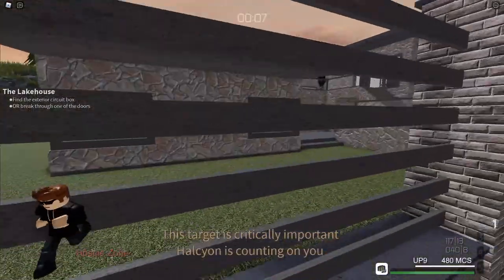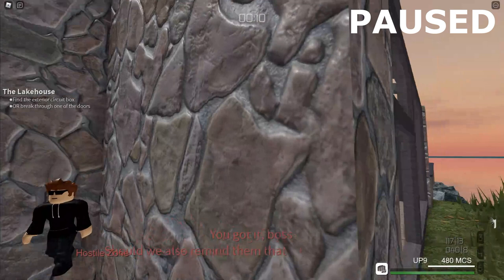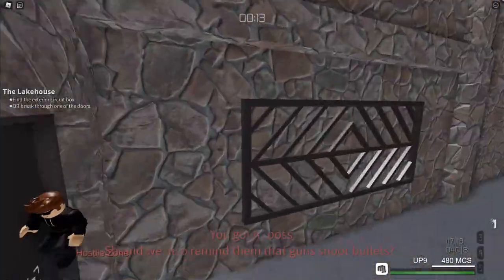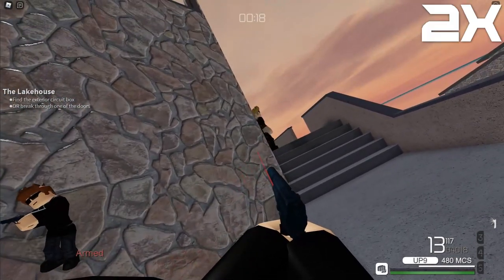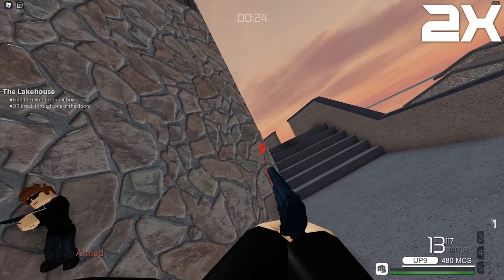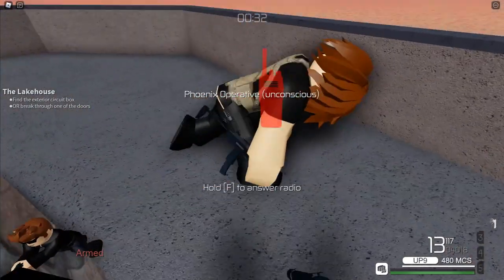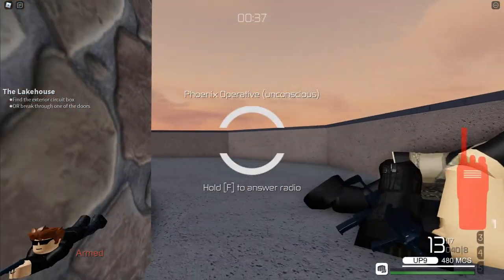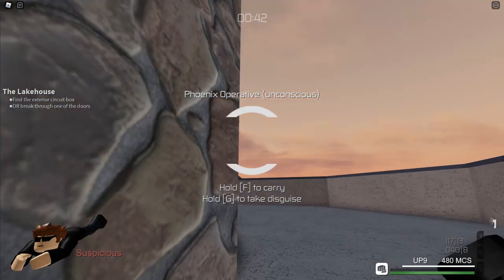This is a different method for obtaining a disguise. Go to the right and stop here. You have to be very careful before moving on. Press E to lean to your right and make sure that there isn't anyone inside. Then sprint to the other side and wait for a Phoenix operative to arrive. This might take a while depending on your luck. Once an operative gets there, you can safely take them out, answer the radio, take the disguise, and hide the body. This is generally a safer method, but it can be a bit slow at times, and this is a timed mission after all.